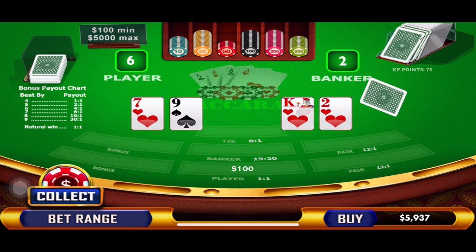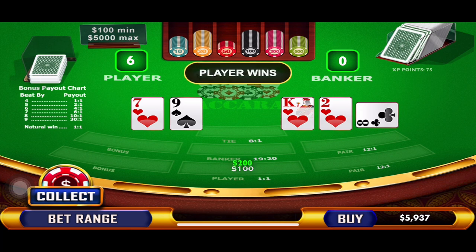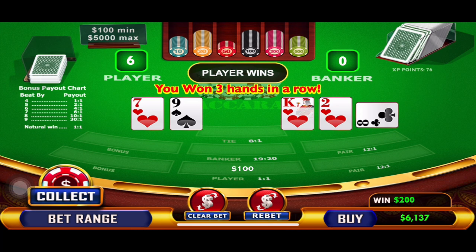Come on, baby. Six to zero — that's what I'm talking about! Fantastic. I think we've won $600. I'm going to call it a game. What a system — this is pretty cool.